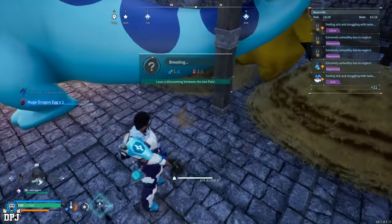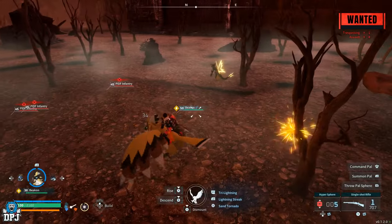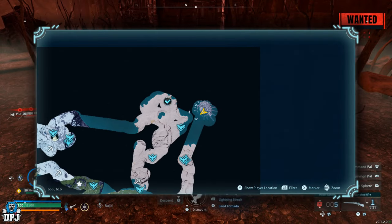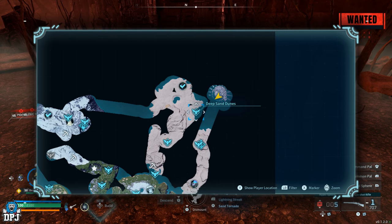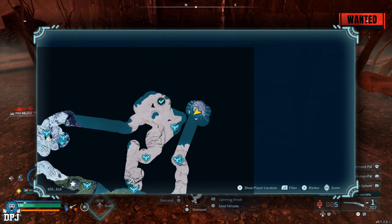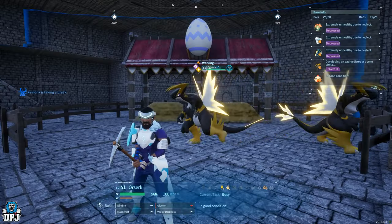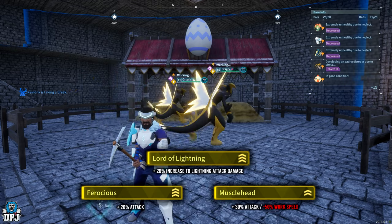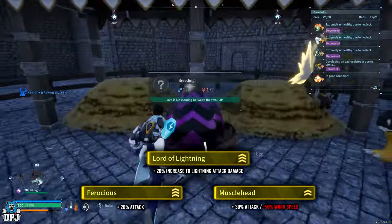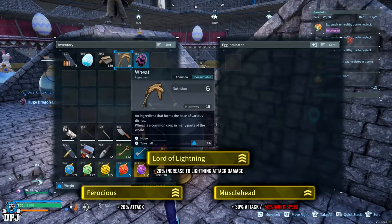Once you have that Orzerk with Muscle Head and Ferocious, go out and capture a wild Orzerk — these can be found right up here on the map. We need the Lord of Lightning passive, which I believe is only found on wild-caught Orzerks; I don't believe you can breed an Orzerk and have it come with this passive. Make sure this wild Orzerk has Lord of Lightning and ideally no other passives, then breed it with your existing Orzerk. What you want from this baby Orzerk is three passives: Muscle Head, Ferocious, and Lord of Lightning, with one empty passive slot. Keep breeding until this is the case.